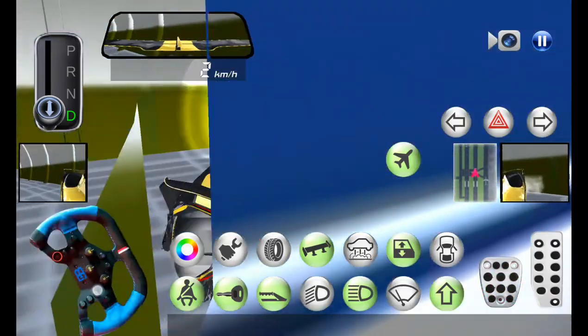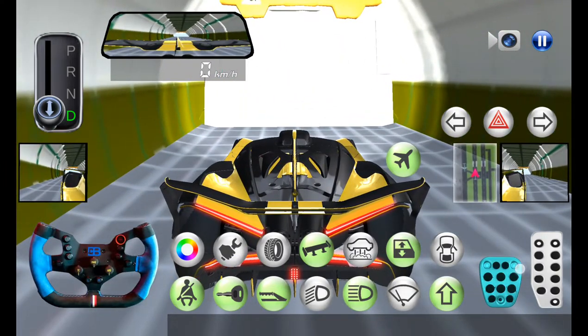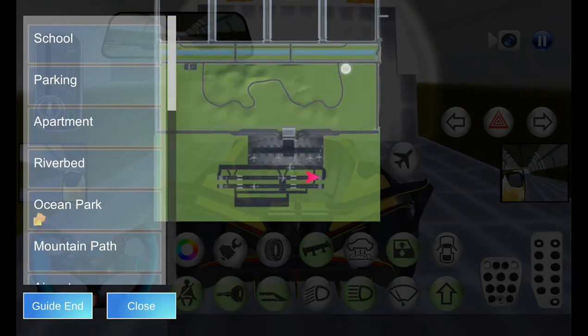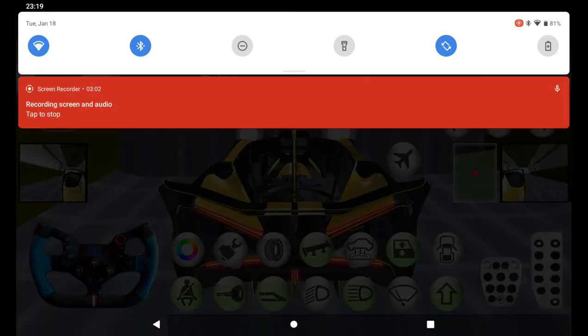Comment down below if you ever did this. It's actually called 3D Driving Class, but we just drive 3D cars. We have it on Google Play and the App Store. If you don't know how to unlock the hover and want to download it — you need to open the map. Bye, have a great day! Hope to see you next week.